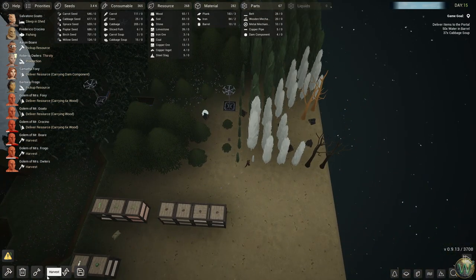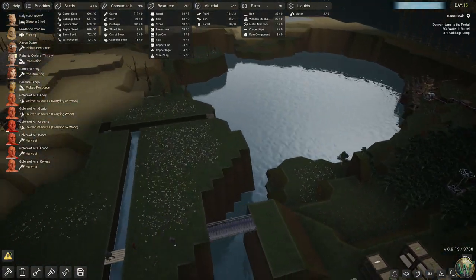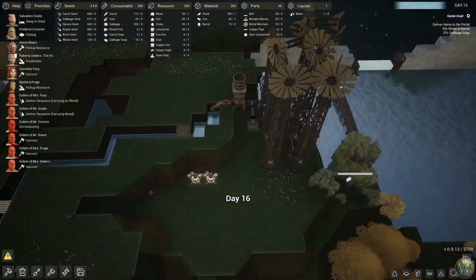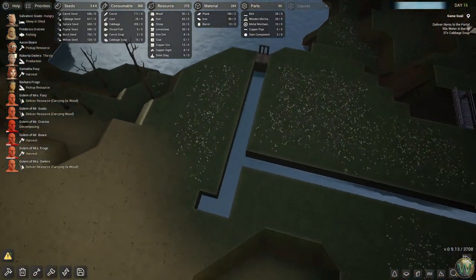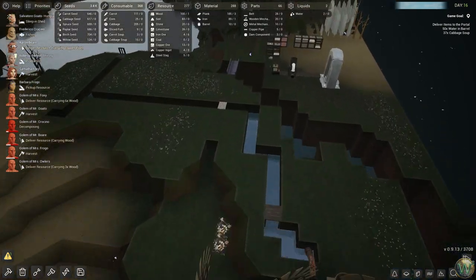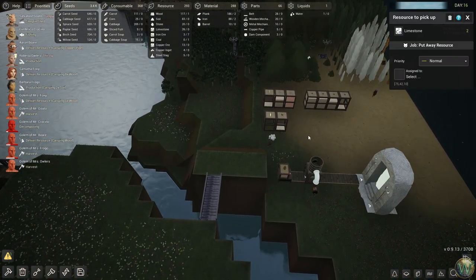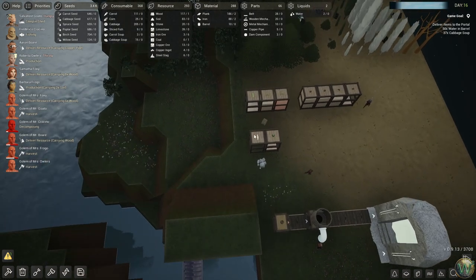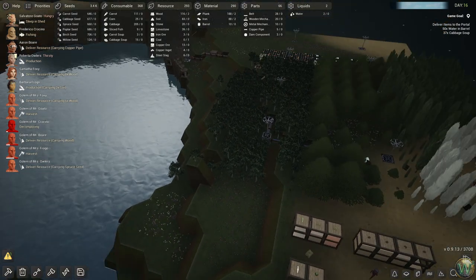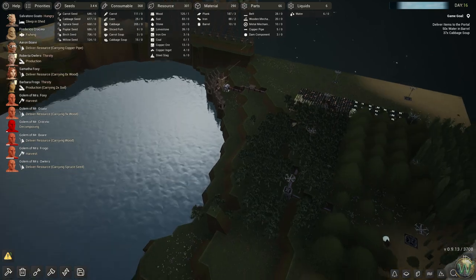Some more of these trees over here have died too. We need the wood either way, so that's fine. It looks like we've pumped a little bit more water into this little channel we've got here, which means that area stays green for longer. How did limestone get way over there? Weird. Maybe somebody was running around with it in their backpack?